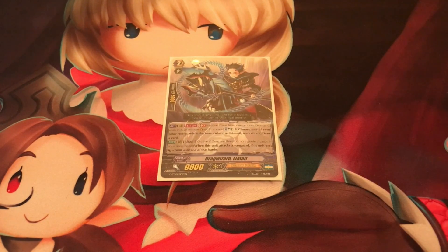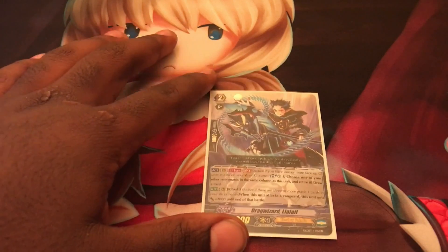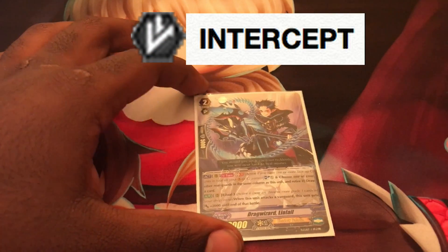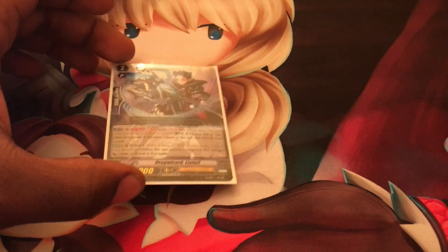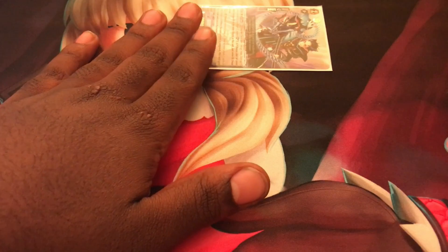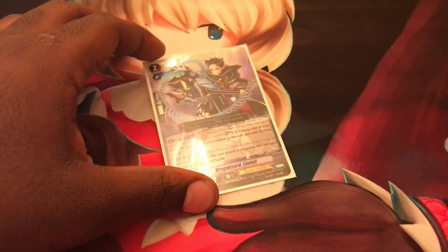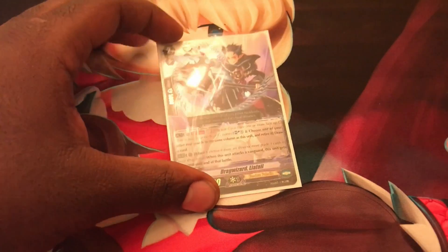Next we'll talk about Grade 2 skill effects. You'll see this arrow that looks like a check mark - Grade 2s will have the skill effect called Intercept. When you're being attacked and these are in the front two rear guard circles with the intercept ability, you are allowed to move it straight from the rear guard circle to the guardian circle, where it turns into a guard. At the end of battle it goes to the drop zone.